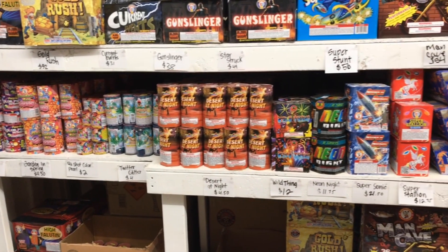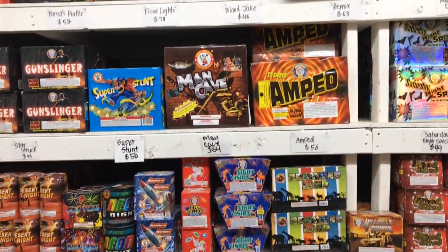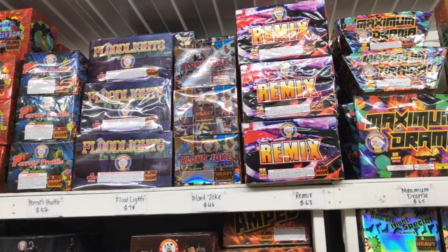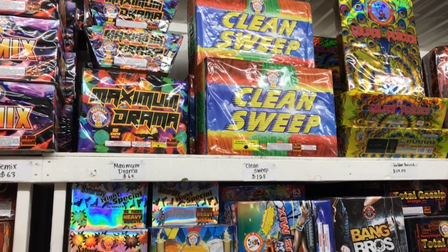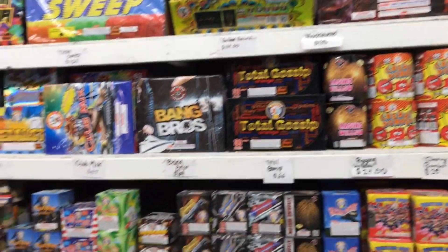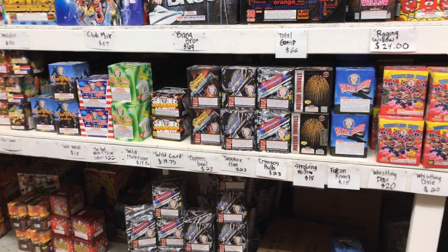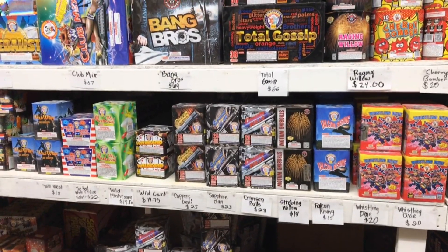They do have the normal brands that they carry as well. You got Remix from Brothers, Maximum Drama, and Klink Sweet. Got Bling Bling Ma on the bottom — very nice 200 grand cake from Brothers. There's the wrap sheet — we just demoed those on the channel recently. If you like those 200 grand cakes, you can find the wrap sheet: Copper Devil, Sapphire Clam, and Crimson Bulls. Come on out to Liberty Fireworks and get that wrap sheet set.